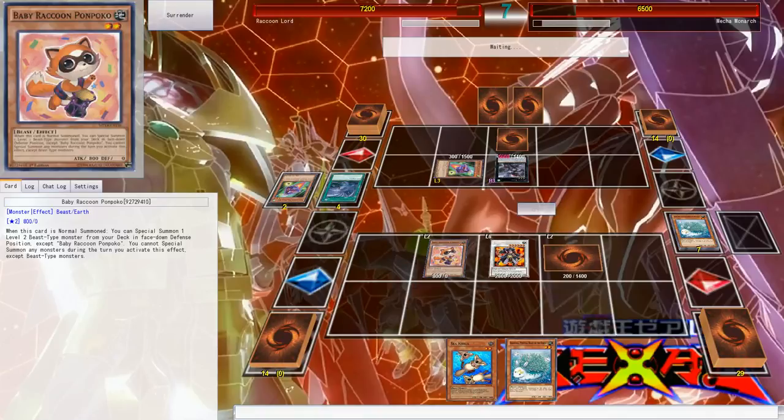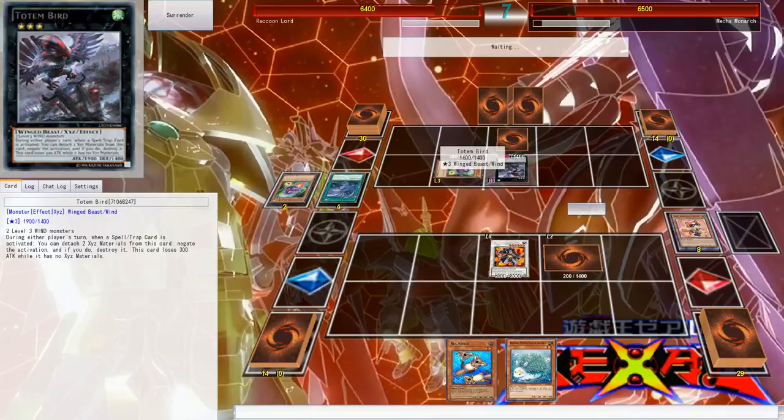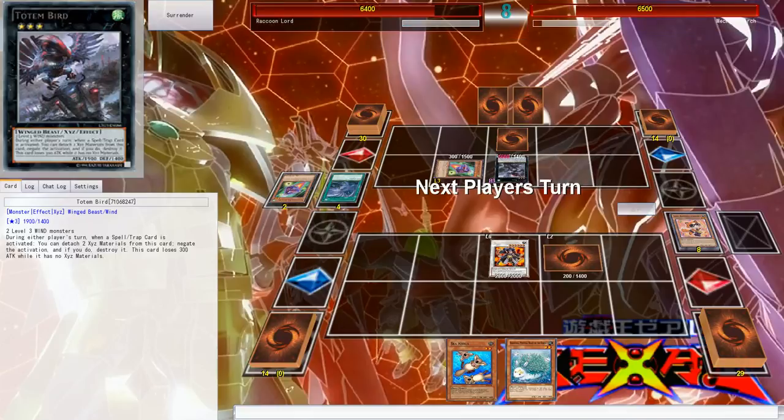He's going to destroy my Ponpoko, which is cool, and then I can't combo. This is an all-combo deck. I don't know what he summoned out a few cards ago — I'm not quite sure what he's trying to do.